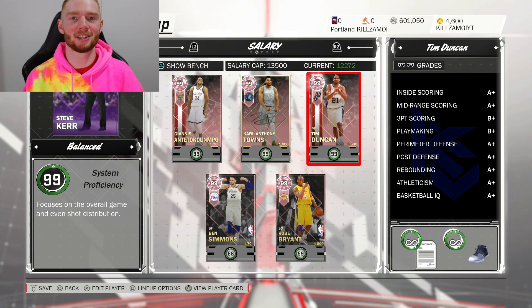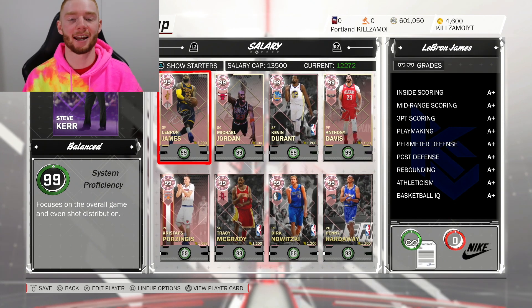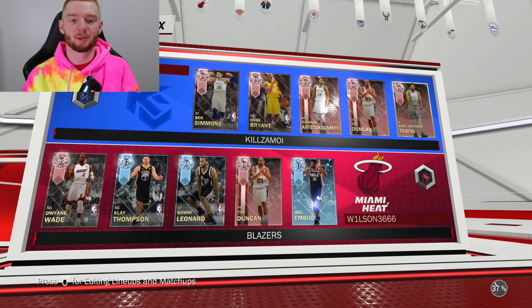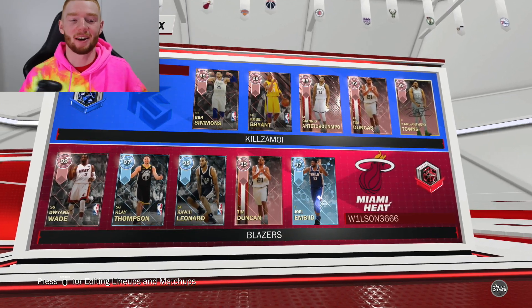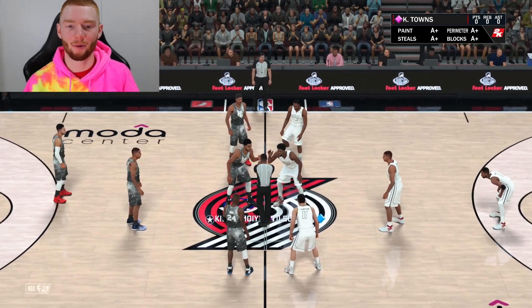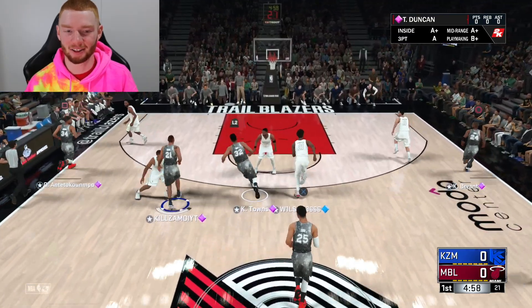You can see the team as well — I do have Tim Duncan and I'm releasing a gameplay with him later today, but this team is just crazy. This gameplay is based around Pink Diamond Kobe, so let's see if we can get two wins. We found our first opponent — his team is actually very good, he does have Pink Diamond D-Wade. But this is all about Kobe, so hopefully we can start off well.